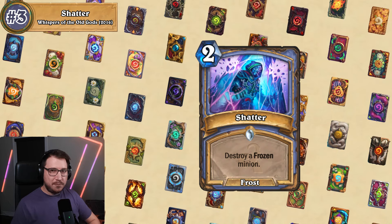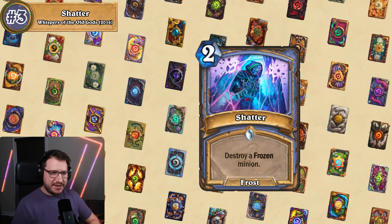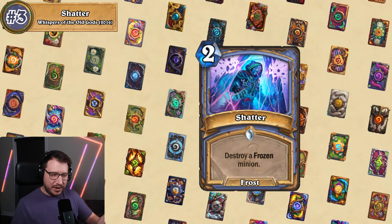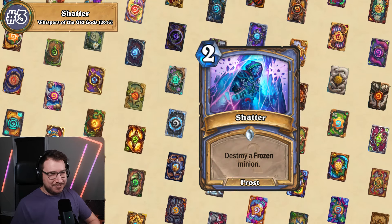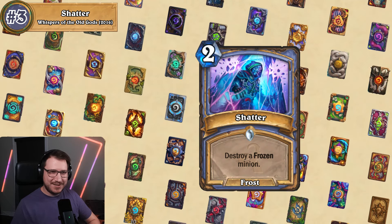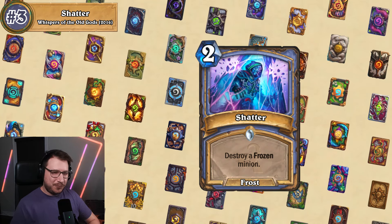Conditional removal is fine in the game, but this is just too conditional. A lot of the freezing effects also deal damage to the minion, so that damage goes to waste, and effects that only freeze minions just aren't worth playing either. I will say — keep trying, Blizzard. They keep printing freezing cards and freezing payoffs. Maybe one day they'll work, but for now Shatter's trash.